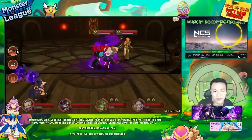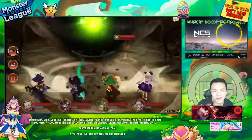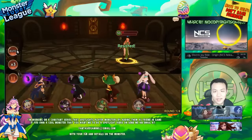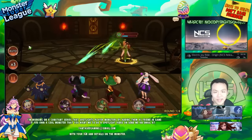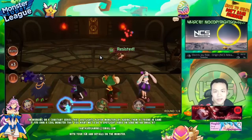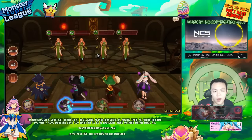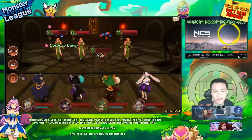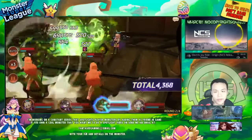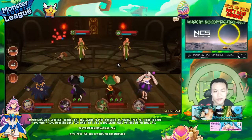Oh man, they need to stop attacking my july. Holy shit, I do so much damage, this is insane! They put attack down on me, dang it. All right, if I can nuke through this everything is good. I'm going to have to manual the third stage and just save all my skills basically.